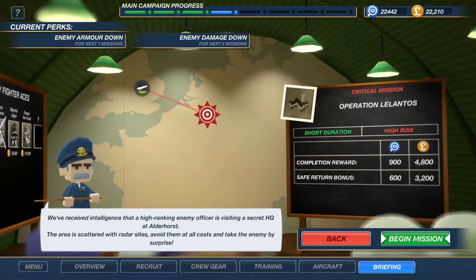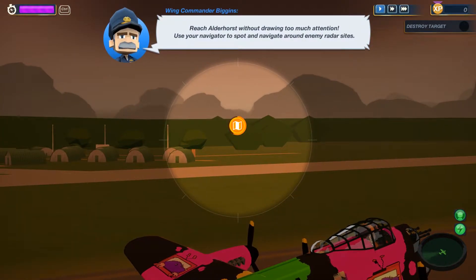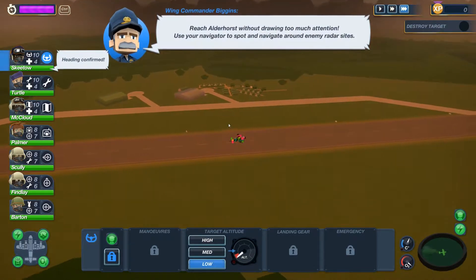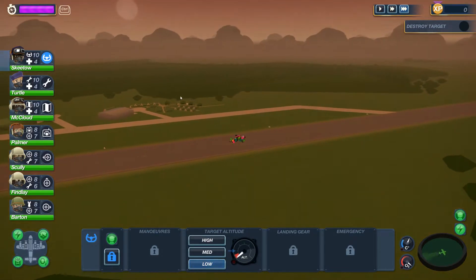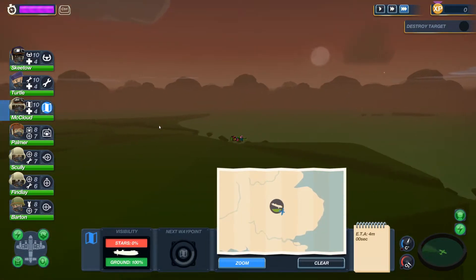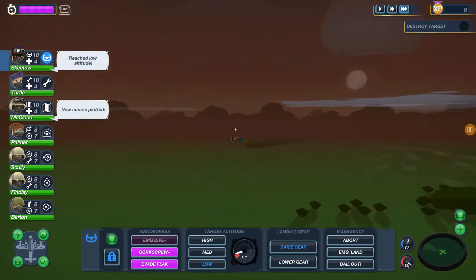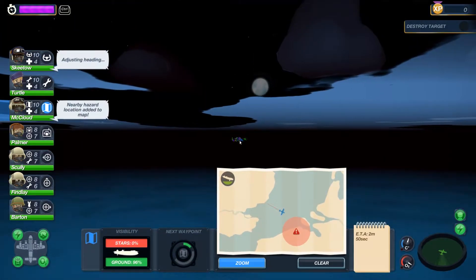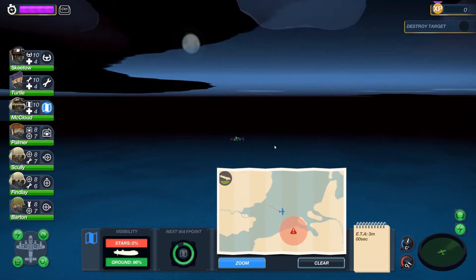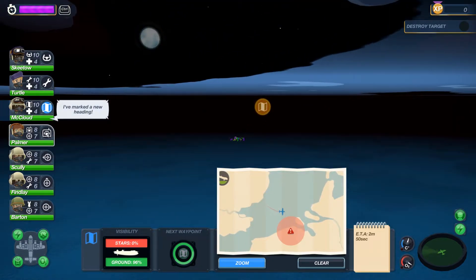So the point of this is to be sneaky. We've got to reach Alderhorst without drawing too much attention - use our navigator to plot a route and navigate around enemy radar sites. We were doing this last episode so it's not going to be too different. We just have to work out which ones are flak and which ones are radar sites. Our radio for recon is going to come in handy here as well.